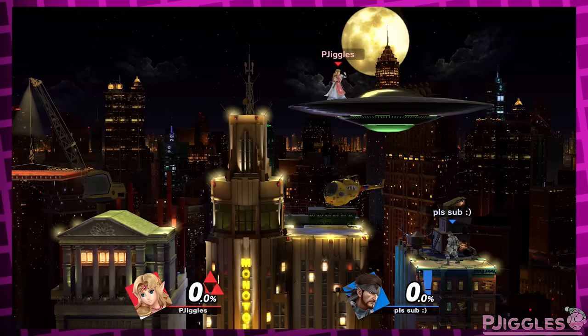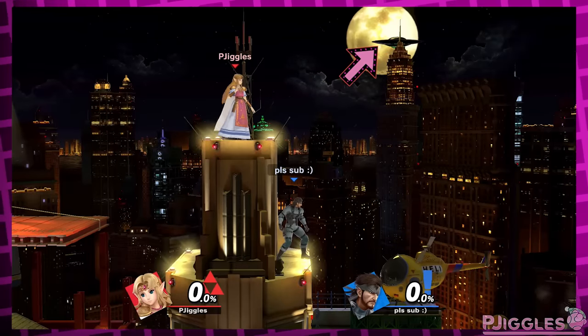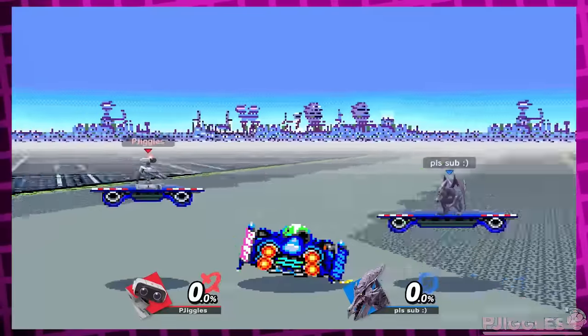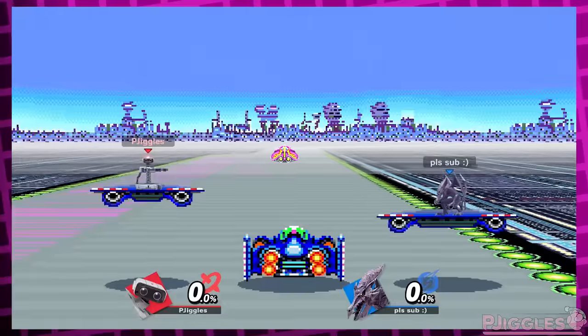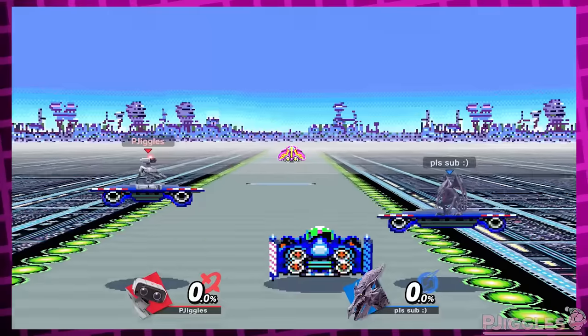On Fourside, I think it would look sick if the UFO that sometimes appears still flew by in the background in front of the moon. On Mute City SNES, normally other drivers bump into the Blue Falcon and act as platforms. In the hazardless version, only the Blue Falcon appears. I think it would be cool if you could still see the other vehicles drive in front of Captain Falcon — in the background — so it still feels like a race.